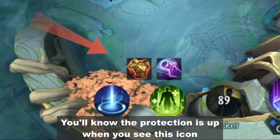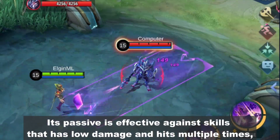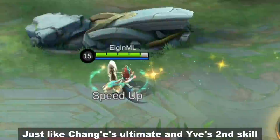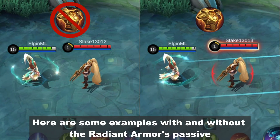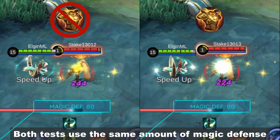You'll know the protection is up when you see this icon. Its passive is effective against skills that have low damage and hit multiple times, just like Chang'e's ultimate and Eve's second skill. Here are some examples with and without Radiant Armor's passive. Both tests use the same amount of magic defense.